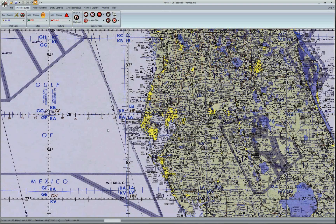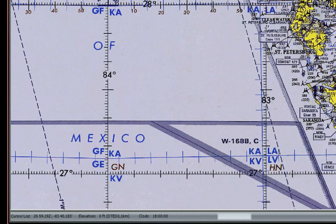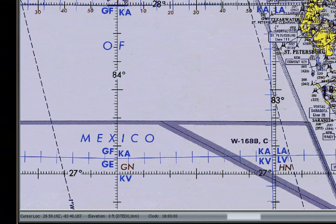Before I do that, I should double check to make certain that I have good elevation data loaded by checking the lower part of the screen. Remember, even though the interface looks two-dimensional, this is a three-dimensional simulation.